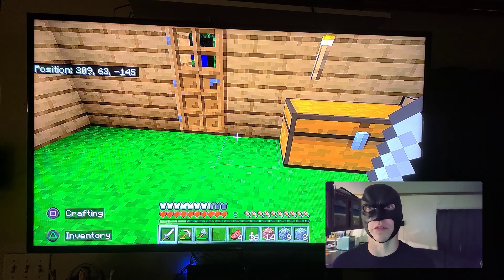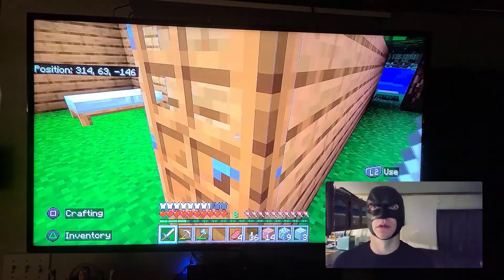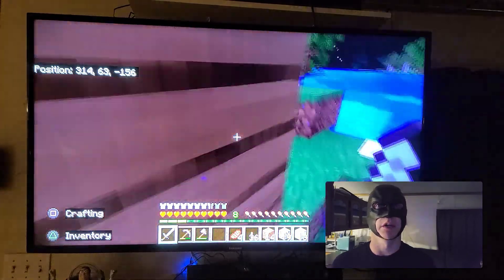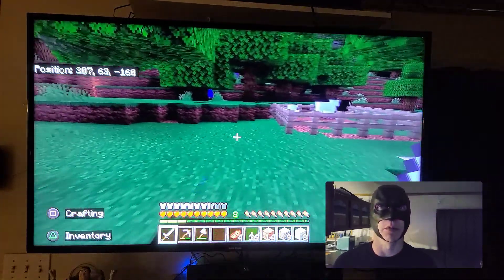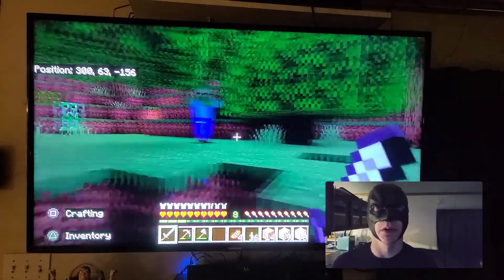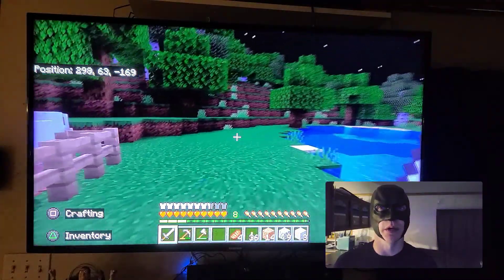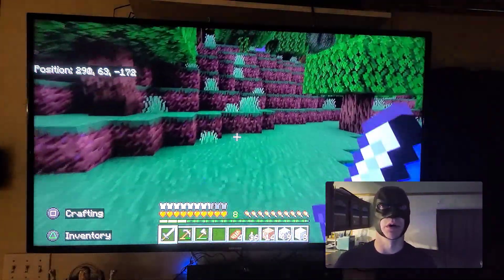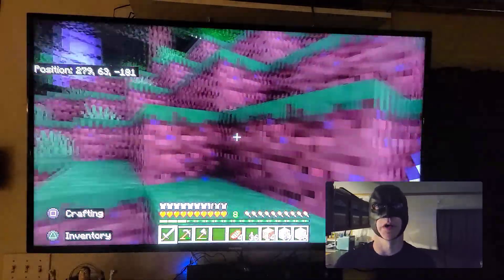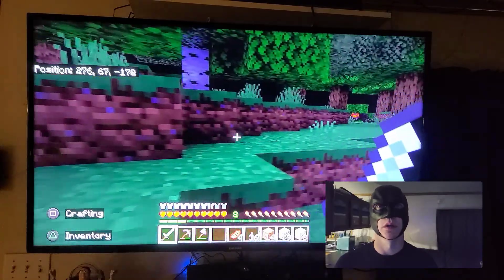Now we're going to go outside and look for some spiders. Let's see what we can find. We need at least to get some spiderwebs. Oh, there's a creeper. There's a zombie. There's my sheep. We're looking for a spider. Let's see if we can find one - or two, hopefully two. That's what we need: two spiders. Hope we can find one.